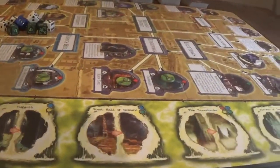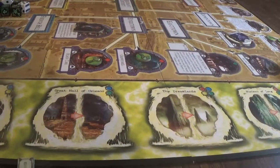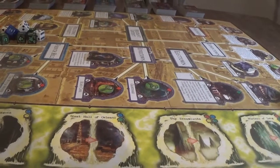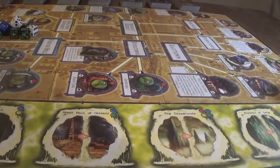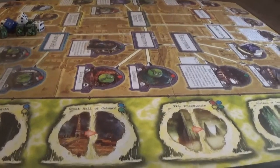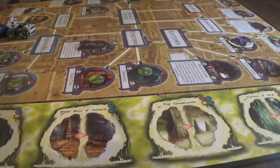We have our first gate here at the Roadhouse, and there's a Ghoul there. Our first player is Bob. He can move four spaces. I think with Bob, he's going to shop. We're going to go ahead and draw three common items and see what he wants to buy.